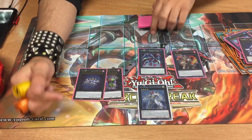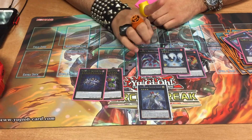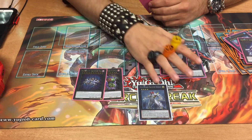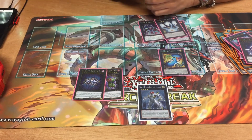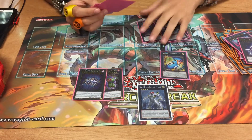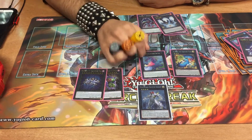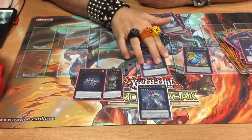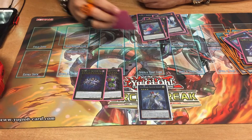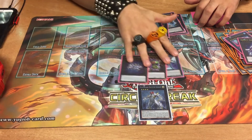Number 71 Tri-Head Dust Dragon — I'm just testing him out. I've only made him one time but he is kind of useful. I'm just waiting for a better Rank 4 to swap him out. I still make Number 49 Fortune Tune — I summon him more times than most monsters in my extra deck. Then this new guy that just came out recently, Number 41 Bagooska the Terribly Tired Tapir — everybody should know what he does. Skill Drain on legs, basically. That's mostly why everybody is playing him. His only purpose for me is to go into Number 84 Pain Gainer, that's his only purpose.